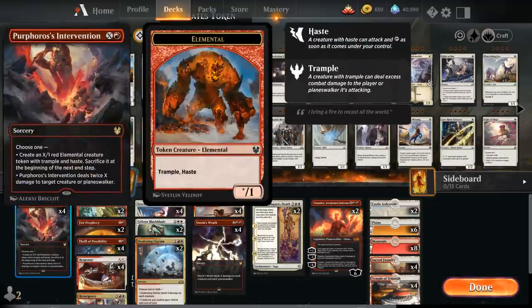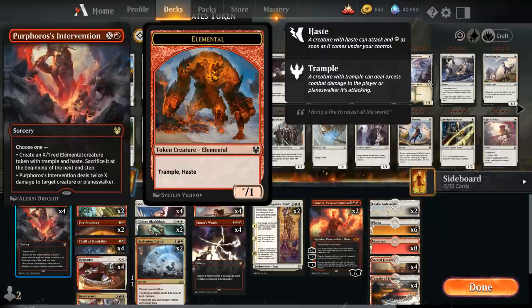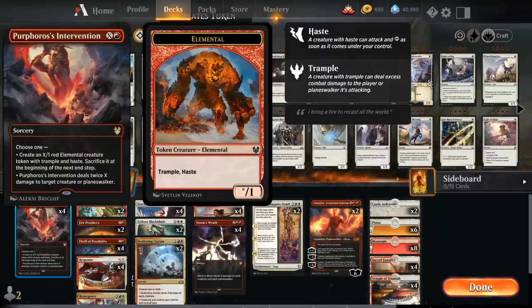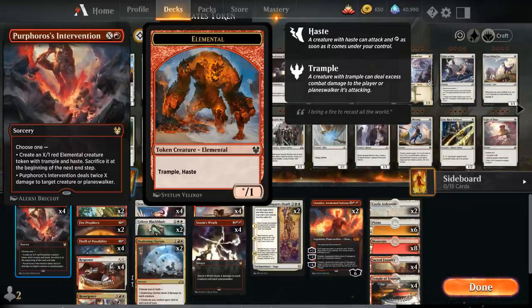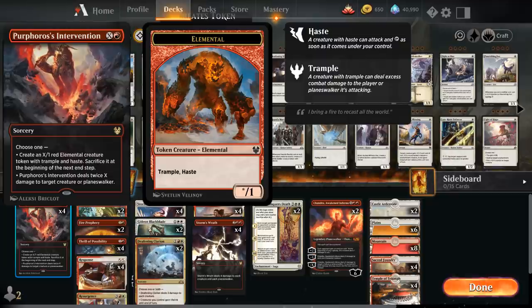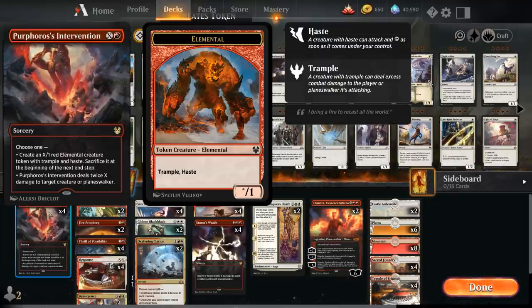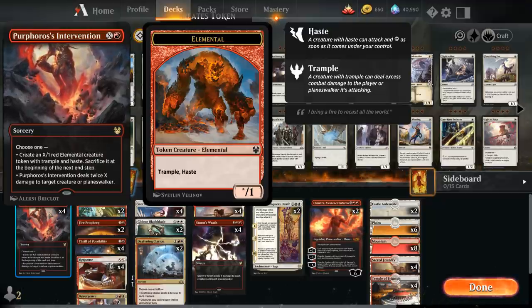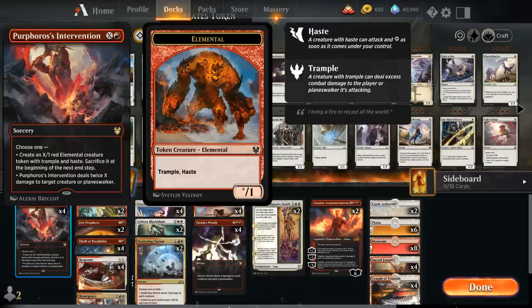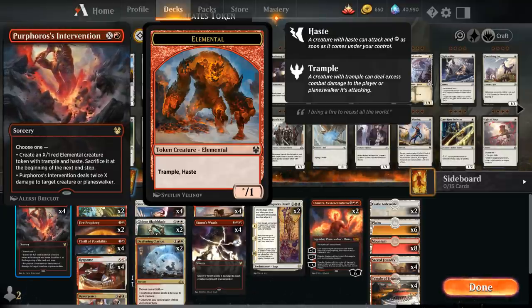We also have a full playset of Prismari's Intervention — actually Fervent's Intervention — as a sorcery for X and a Red that can deal twice X damage to target creature or Planeswalker, usable as removal. But the interesting part is combining it with Stormwild Caprador: with 5 mana, X equals 4, so we deal 8 damage to our own Caprador and put 8 +1/+1 counters on it, then attack right away.